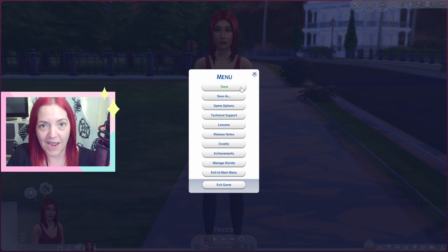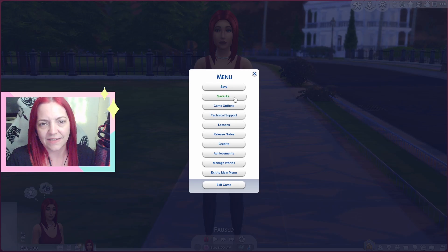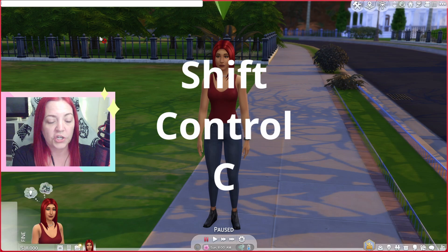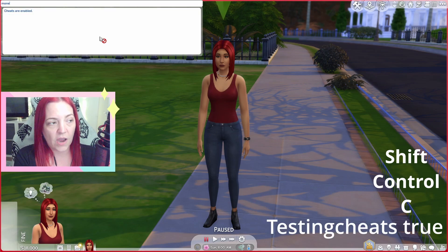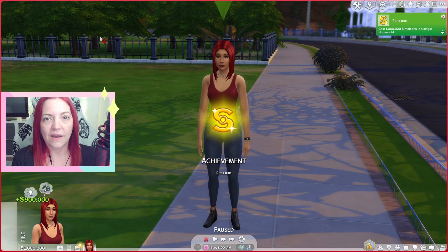Then we want to save our game. You can save as and save it as Tiny Town or change that at a later date. We're going to cheat in some money for our property owner because I'm not sure how much this lot is going to cost. You can get the cheat console up by pushing Shift, Control, and C. If you have no mods already in your game you will need to type 'testingcheats true' and then type in 'money' followed by however much you want to give your sim. Now we're a millionaire.